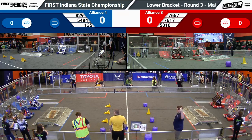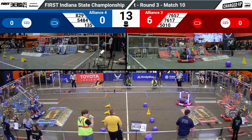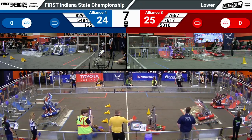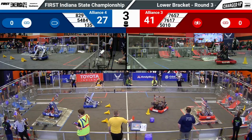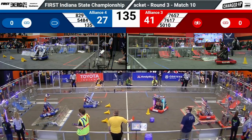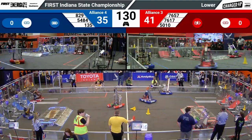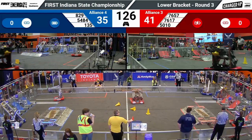Behind the line — three, two, one, go! Here we go, we've got Alliance 3 and Alliance 4. This is the type of intrigue you see in a double elimination system. 7617, the Robo Blazers, are going to start it off climbing. Career Academy almost does the same; their alliance partners do score one extra game piece in auto. That makes it 41-35 for the Red Alliance.